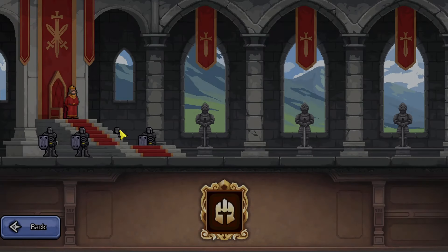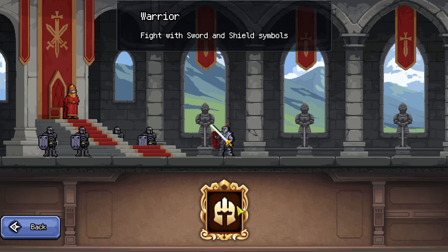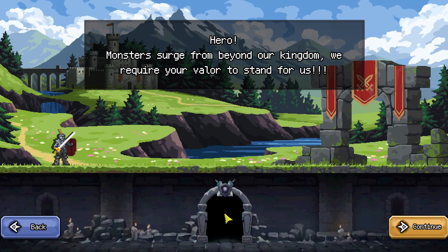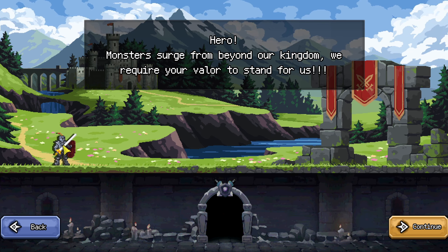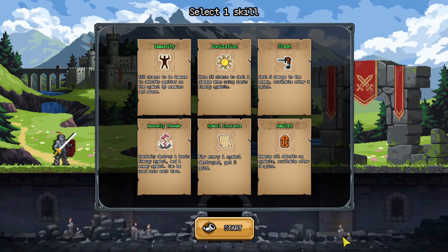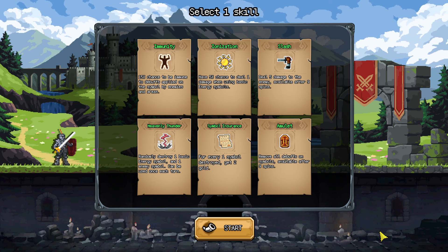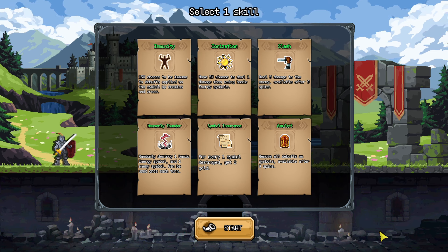Now let's hit new game and become the luckiest of heroes. I'm clicking — warrior, fight with sword and shield symbol. Okay so this is the character selection, let's go. Let's be a warrior. 'Hero, monsters search from beyond our kingdom, we require your valour to stand for us.' Okay, continue — I'm ready. Just save the world. I mean at least there's some kind of story hook, even though it seems like this is the most basic imaginable, but fair enough.